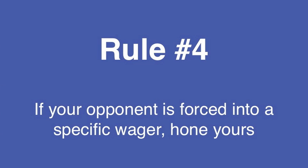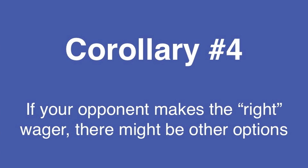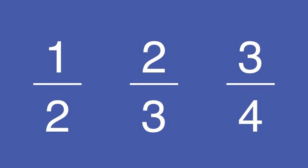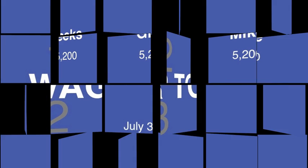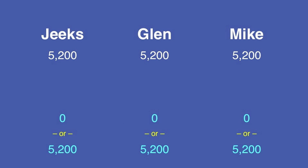A reminder: rule number 4 says that if your opponent is forced to wager a specific amount, you should revisit your calculations to take this into account. A corollary is that there might be other options for your wager, although this depends on a number of factors. If two players' scores form a ratio of exactly one-half, two-thirds, or three-quarters, both players want to wager to tie. And one other thing: if you're tied with another player going into Final Jeopardy!, you have only two options against that player — everything, or nothing.